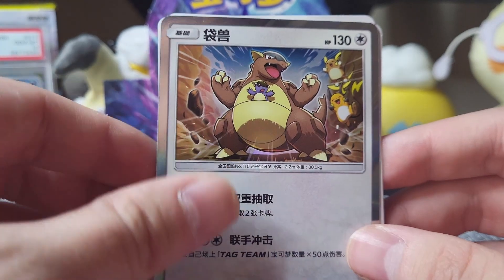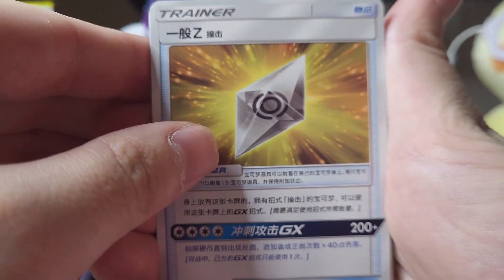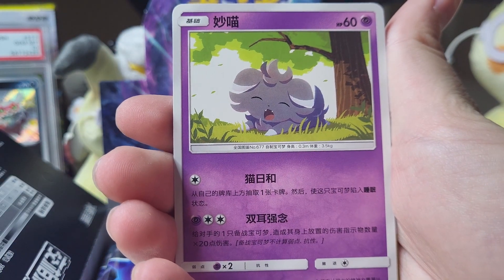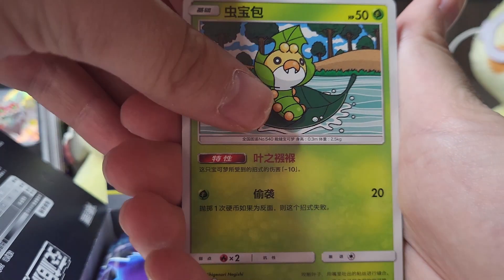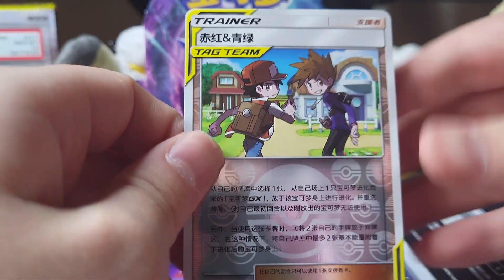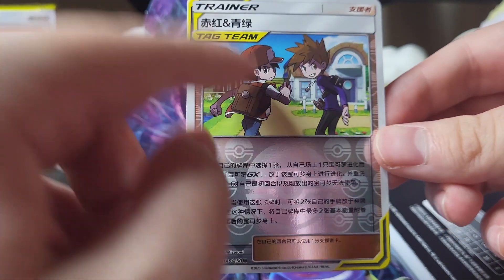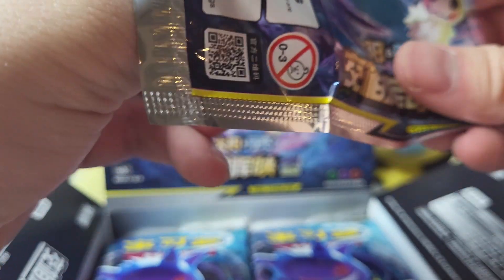Nice! Oh wait, can we actually get the alt art for Raichu? Oh, if we can, that would be my number one. I don't even know what the heck is in this set, but if I can get like a Raichu or a Mimikyu card it'll be the win. We got the trainer card, we got Espurr doing his little yawn, we got the bug, we got Machamp doing some yoga, and oh — a reverse Tag Team! Red and Blue — yes, there they are! Wow, I need to open up Chinese packs way more often, these are absolutely stellar.